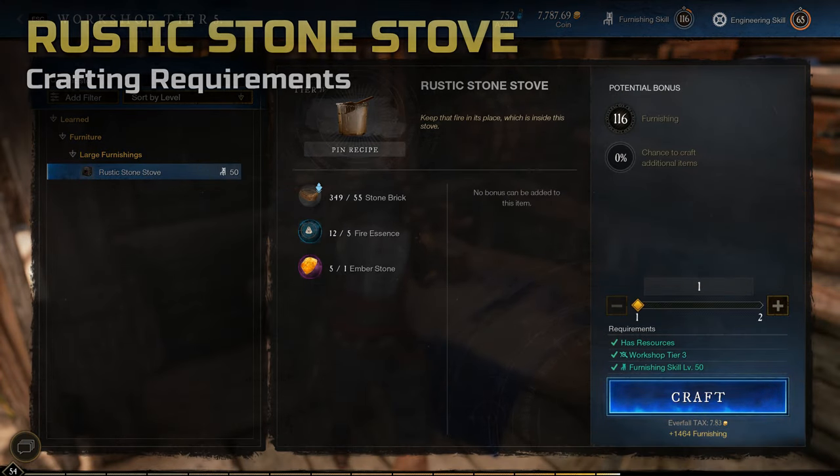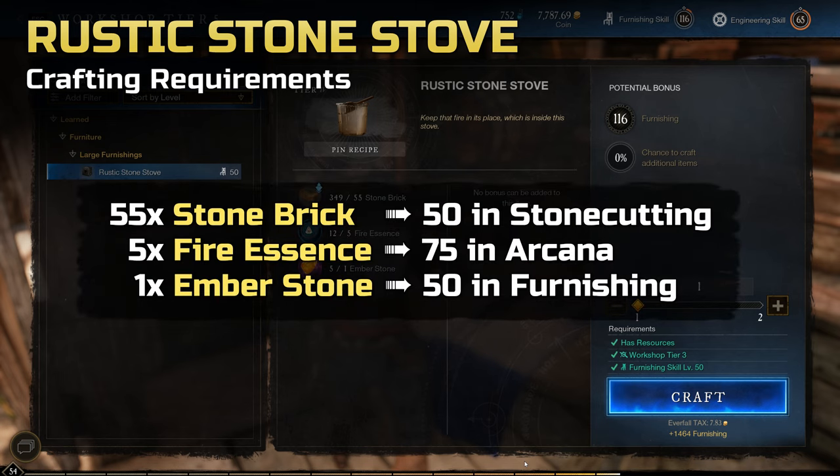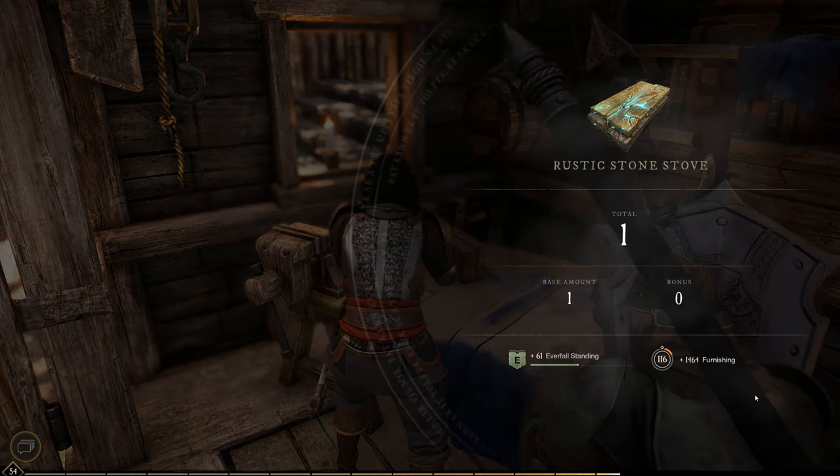The recipe requires 50 in furnishing and the following ingredients: 55 stone bricks, which require 50 in stone cutting — four stone blocks per brick and four stones per block; five fire essences, which require 75 in arcana — four fires per essence and five fire motes per wisp; and last but not least, one ember stone.